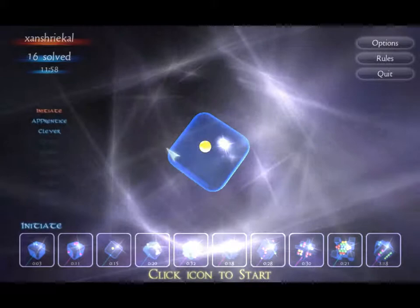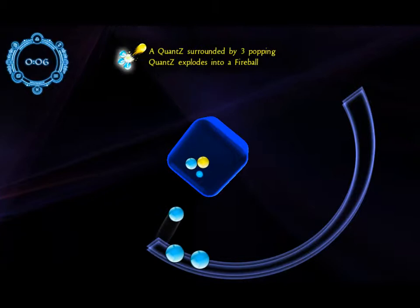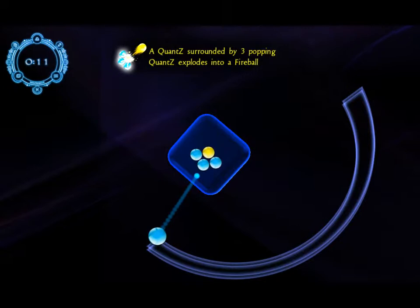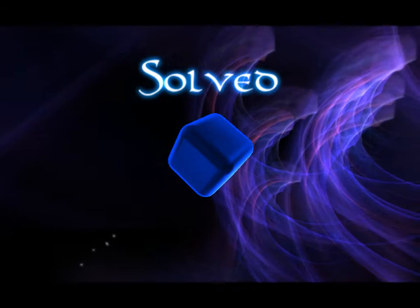But they can also burn. If you have a single Quant and you surround it with three others — it's very important that they're actually all touching him — when it pops, he jumps off like that.